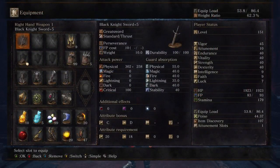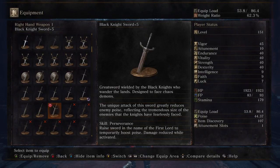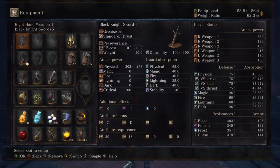Black Knight Greatsword plus 5 gets C scaling in strength, D scaling in dex, with 20 and 15 as the requirements. Greatsword wielded by black knights who wandered the lands, designed to face chaos demons. The unique attack of this sword greatly reduces enemy poise, reflecting the tremendous size of the enemies that the knights have fearlessly faced. Skill: Perseverance — raise the sword and aim of the first lord to temporarily boost poise; damage is reduced while activated.